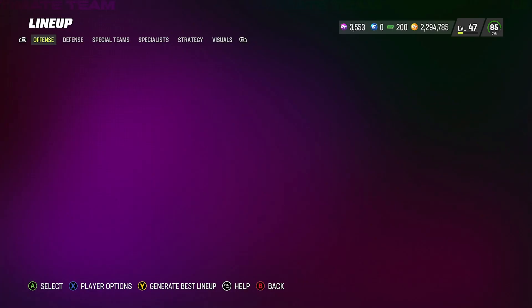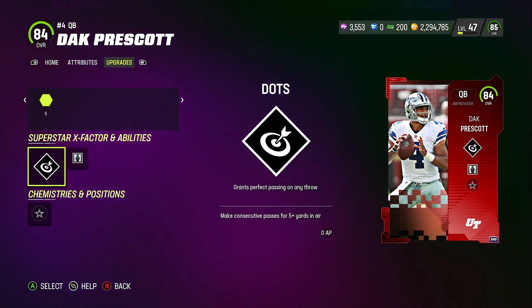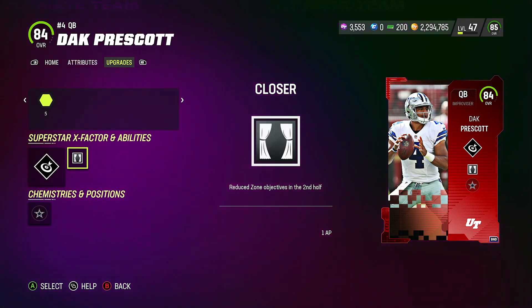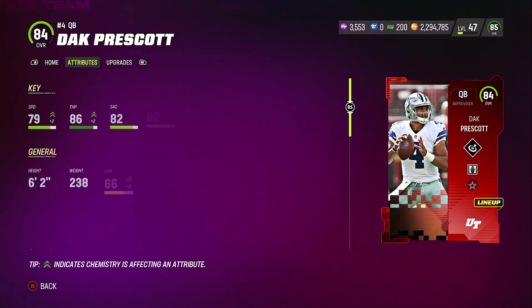I like to start off with Dak Prescott because a lot of you guys always ask what abilities I have on my QB. I put X-Factor Dots on him because once activated it grants perfect pass accuracy on any throw — that's what we need as an 84 overall. Then I put Closer, which reduces zone objectives in the second half, because that seems to be the best option available.